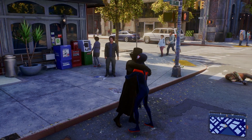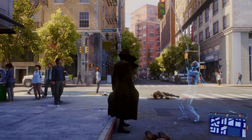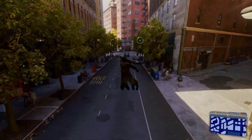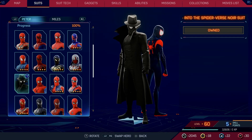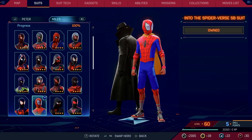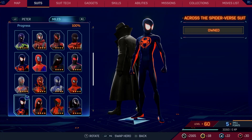For those who didn't know, this covers the Into the Spider-Verse film and the Across the Spider-Verse film, which are both animated. The suits from those films which are in the game are the Into the Spider-Verse Noir suit for Peter, the Into the Spider-Verse suit for Miles, the Into the Spider-Verse SB suit for Miles, and the Across the Spider-Verse suit for Miles.